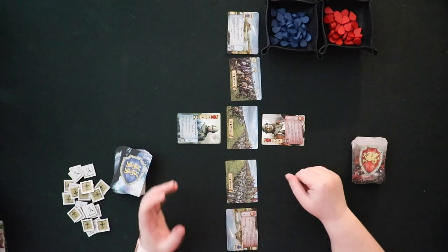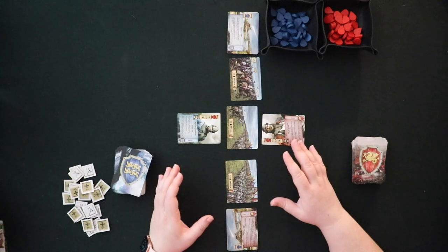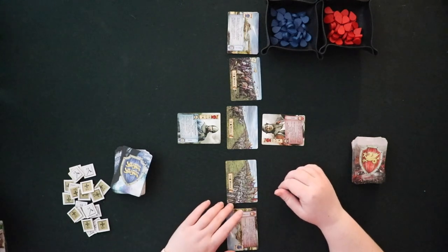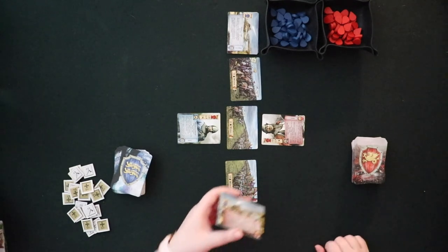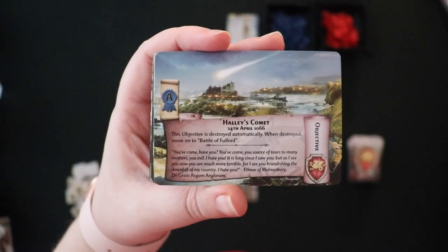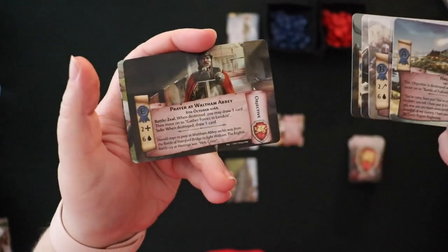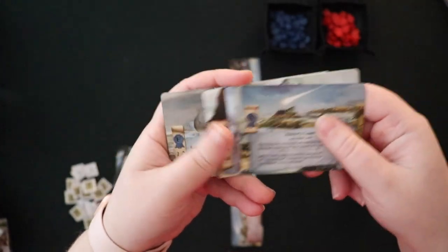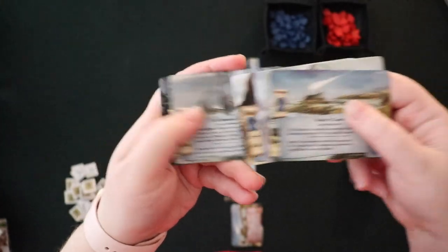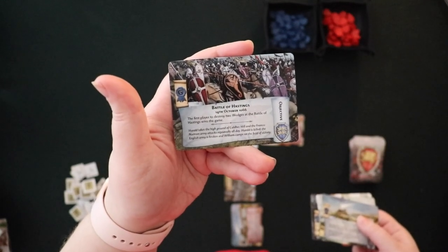As you play the game, you're going to progress through these objective decks. Some of the objectives are different depending on the faction that you're playing; others are the same. In 1066, both decks start with Halley's Comet, and then as you advance, you go through a sequence of historical events specific to you, ending with the Battle of Hastings. The Normans have a similar setup going through specifically Norman events, but again you will arrive at the same destination: the Battle of Hastings.